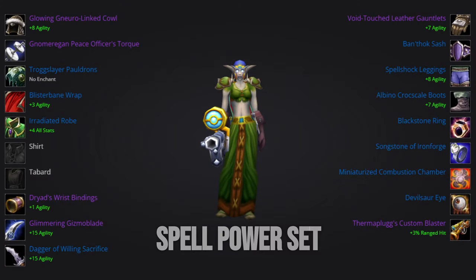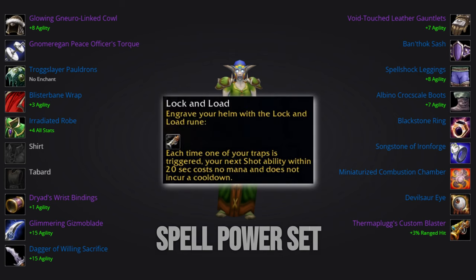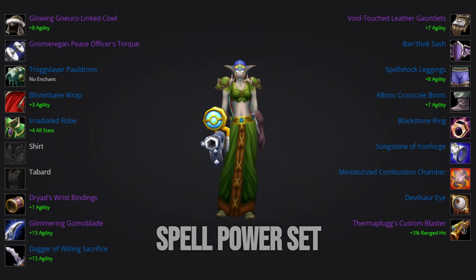Alright, let's move on to the Spell Power side. I was hoping that Spell Power would lose some value in Phase 3, and that could very well still be the case depending on the runes we get. But with the teaser rune we got in the announcement, Spell Power gains even more value than in Phase 2, and as such, preparing for that outcome is not a bad idea. Here is a quick snapshot overview of the set we'll be using heading into Sunken Temple.